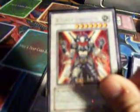There's only one in here. We got a Gyanite the Force of Earth, Flame Veil, X-Saber Urbellum, and Colossal Fighter.